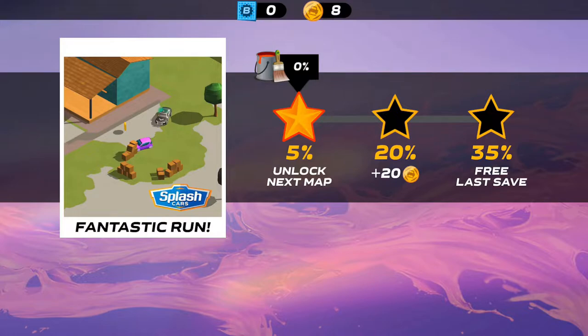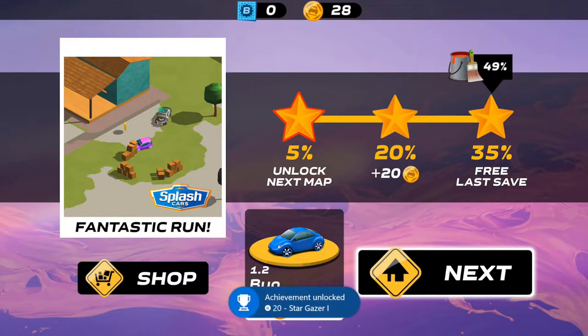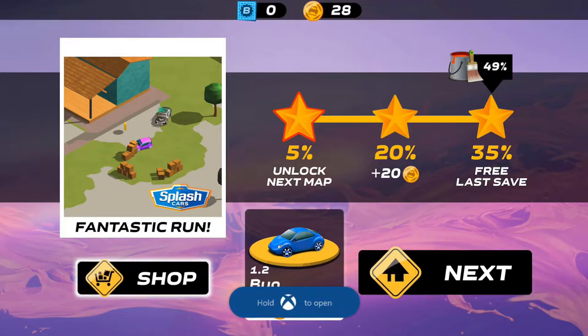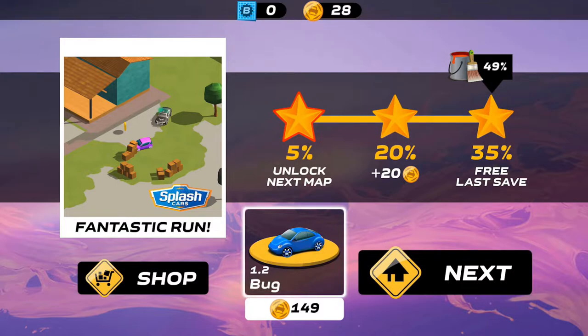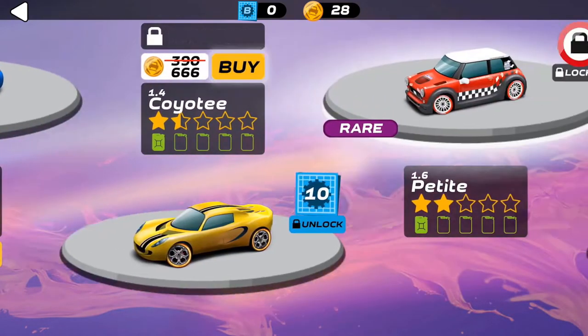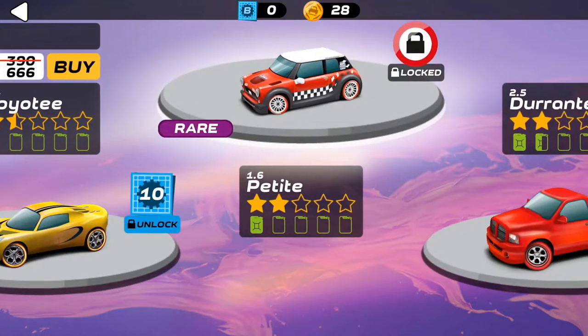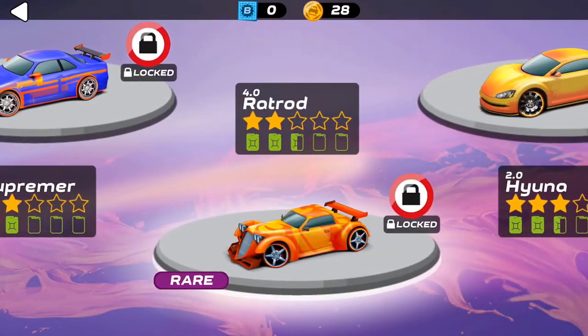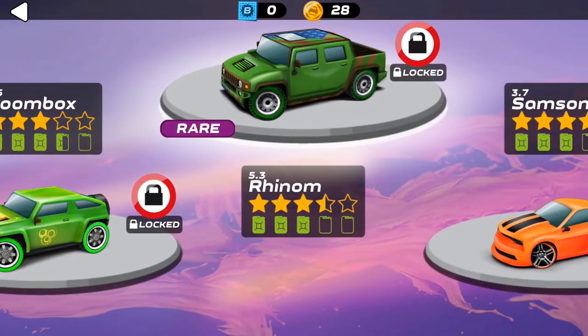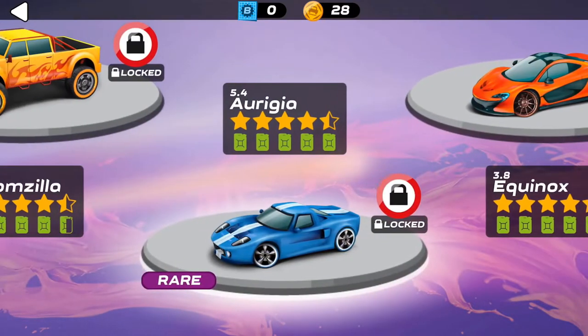We got some coins there, as well as an achievement. Three-starred a level already — I'll take it, I didn't expect that on the first try. You can also buy new cars here. There's a shop with a featured car, and different ones with different stats. You need ten of those blue card stamp things to unlock some, and some cost coins as well — all in-game currency. No microtransactions in this game, thankfully.